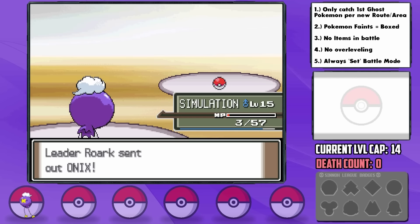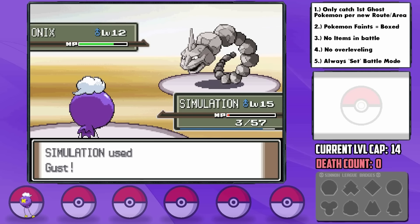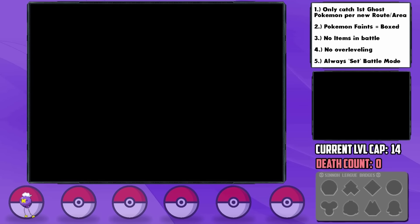Now we have an entire Onix to take down with just 3 HP. Thankfully, a critical hit after our Focus Energy helps us to take him down in three Gusts. Unbelievable. We beat Roark with nothing but a level-cap Drifloon. At least we know it's possible if this encounter was available.